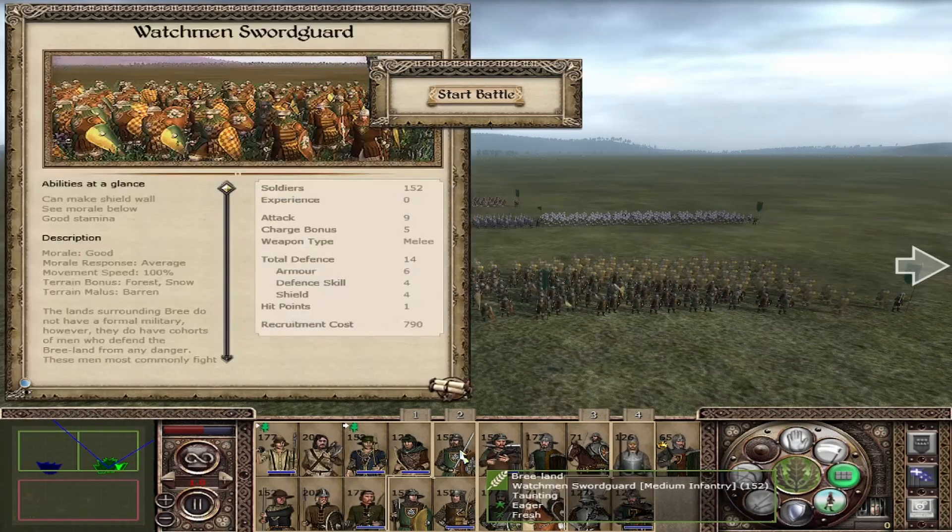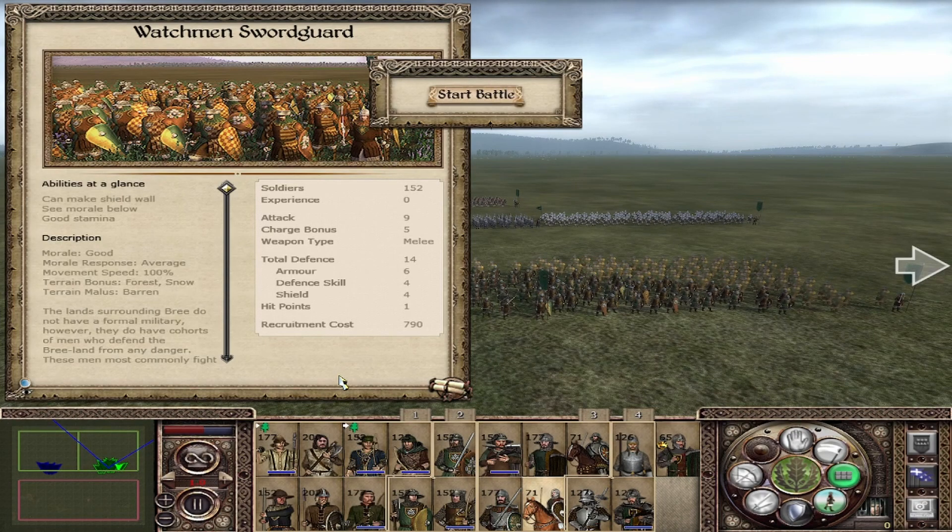Coming to your mainstream infantry: the Watchman units. Starting with the Watchman Sword Guard, with 9 attack, 5 charge, and 14 defense — a real mainstream unit that will hold the line and perform well. But don't put them against Dwarves or Elves because they will quickly lose, and even against Angmar's mainstream Halberdiers they will struggle. Angmar's Halberdiers are a more defensive unit also capable of racking up kills. These guys will struggle against most other factions' mainstream units but will deal the damage in the end. They have good morale, average morale response — an all-round sword-and-board unit.